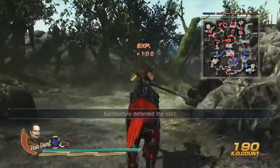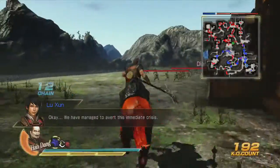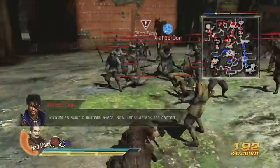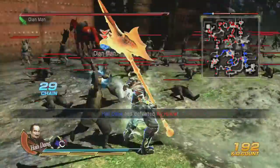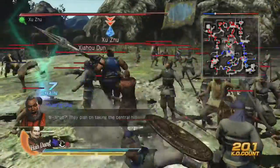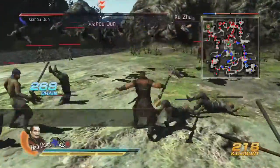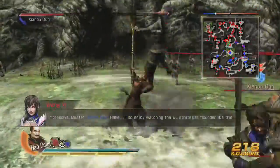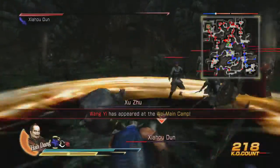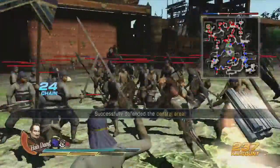Now I believe we have to head to the center. Zhuhodeh — I'm going to head over to this guy. Is that Dianwei or Dianman? Here's where he's going to appear. Zhuhodeh is somewhere over here. I already stopped them from attacking us. Holy crap, he's tough — but he's dead. Excellent. Central area has been defended. No, they are not being attacked by anything.